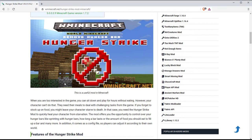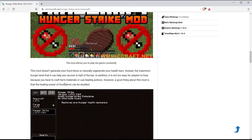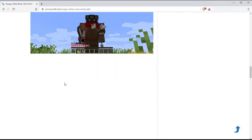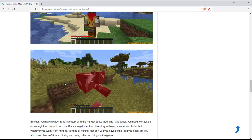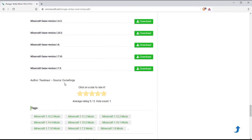When you are too interested in the game, you can sit down and play for hours without eating. However, your character can't do that. They need their meals to deal with challenging tasks from the game. If you forget to stock up on food, you might leave your character starved to death.